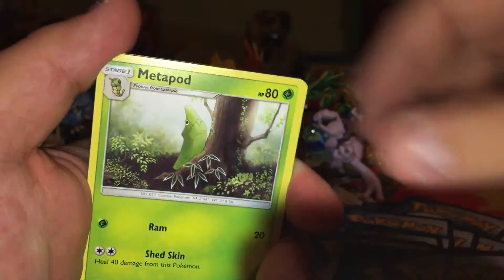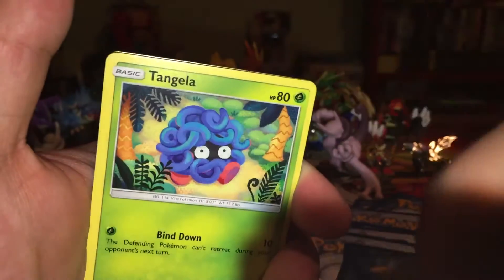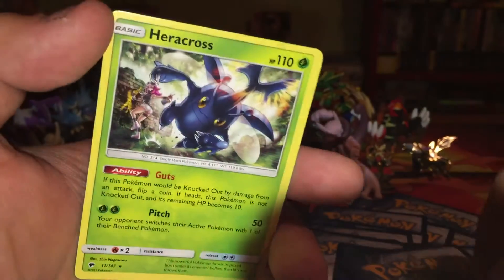Burning Shadows Pack 1: Noctowl, Dusclops, Metapod, Ralts, Inkay, Dewpider, Tangela, Hoothoot, Alolan Rattata, a reverse holo, and a regular rare Heracross.